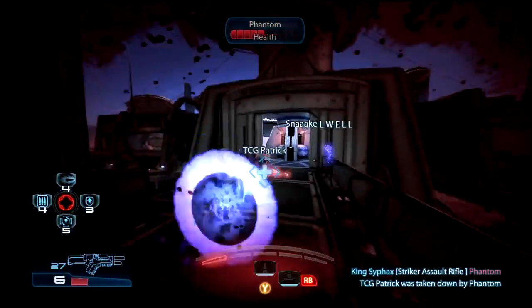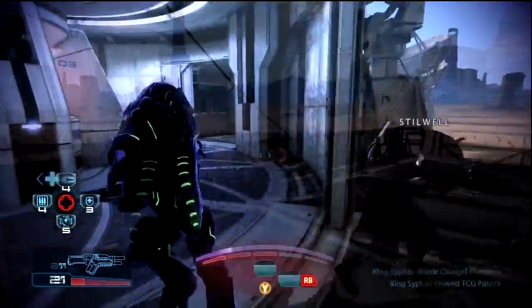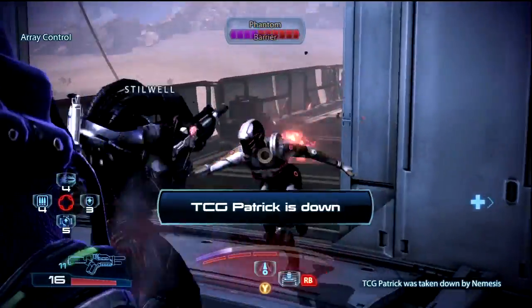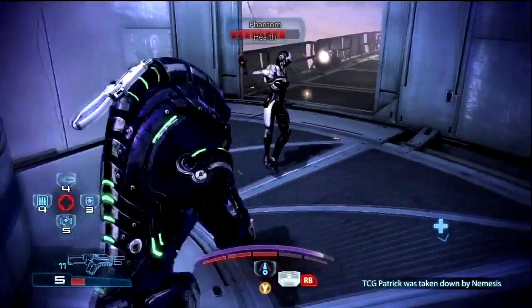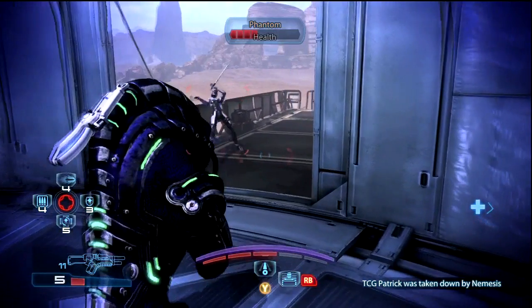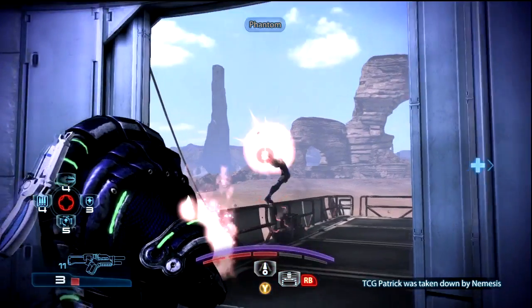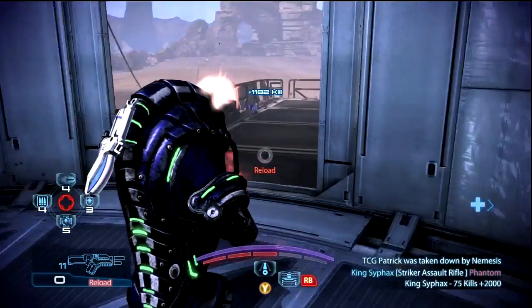For barrier, you want to max it out and have the speed power penalty reduced by 30% — that'll definitely help. Right here instead of charging, you can use the barrier and watch the Phantom float. Sometimes you'll correct yourself and turn into Iron Man, which is pretty cool. But I shut her down with the Krogan Assault Rifle right there and got a nice 75 kills medal.